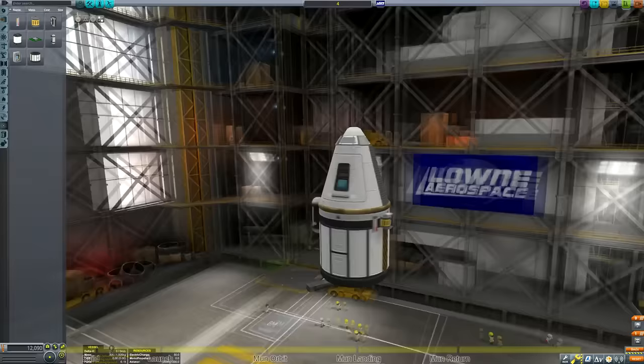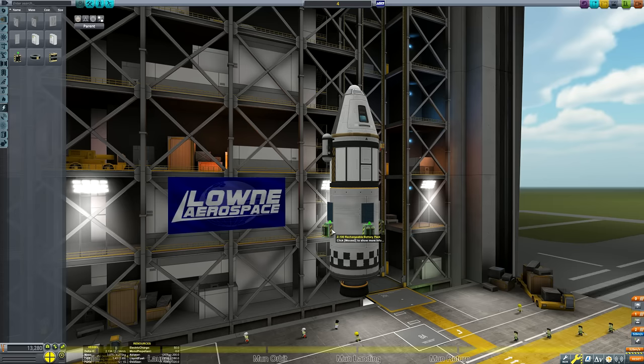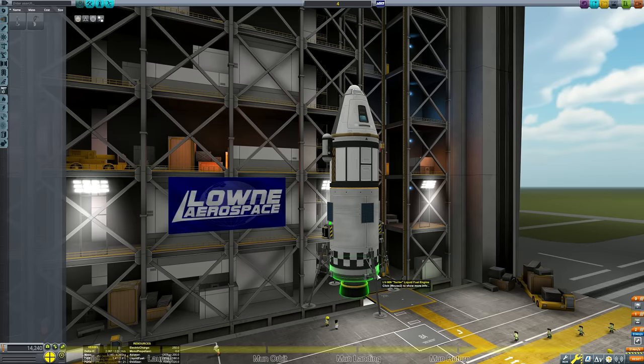We're going to add a fuel tank as well as a Terrier engine, just because the Terrier is very efficient. We have to make extra sure we've got some means of recharging the batteries, so I'm adding two batteries for ample power as well as four solar panels to make sure we're never without power. We're also going to add some landing legs — at the moment I've only got the very small ones but they'll do for the Mun. And we have our lander done.